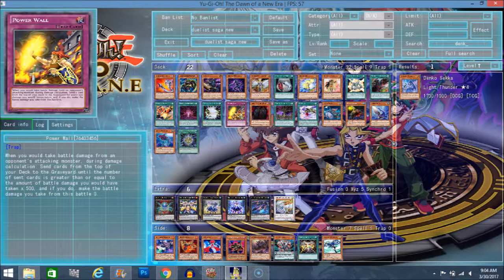Next up we have Powerwall. What Powerwall does is when you would take battle damage from an opponent's attacking monster during damage calculation, send cards from the top of your deck to the grave until the number of sent cards is greater than or equal to the amount of battle damage you would take times 500, and if you do, make the battle damage you would take equal to 0.